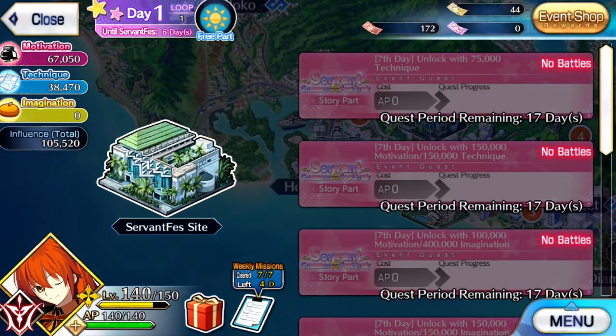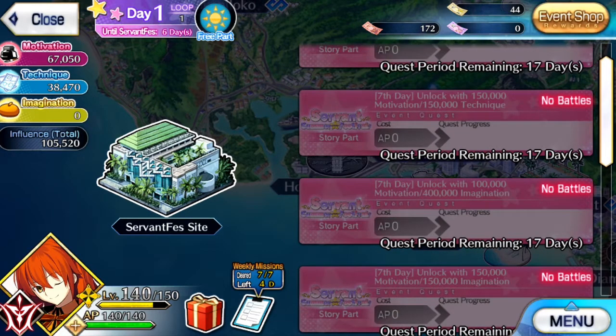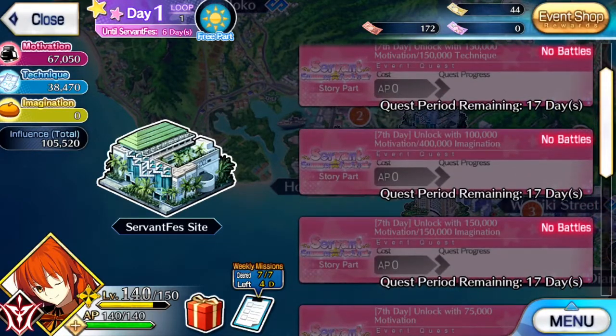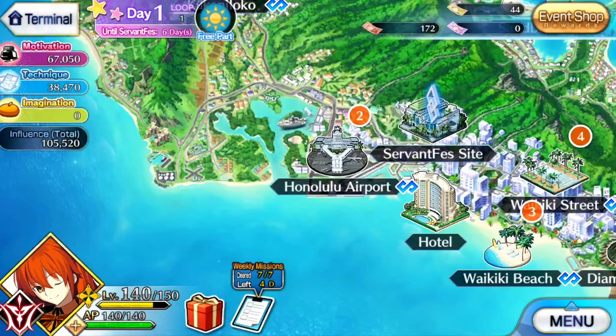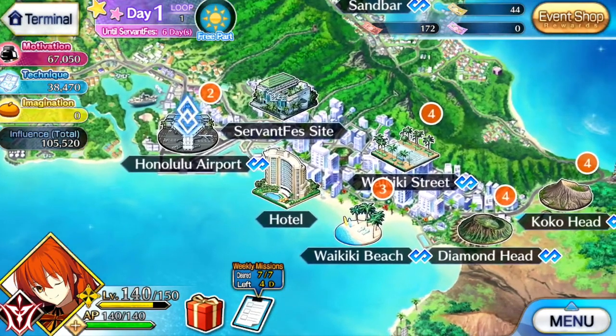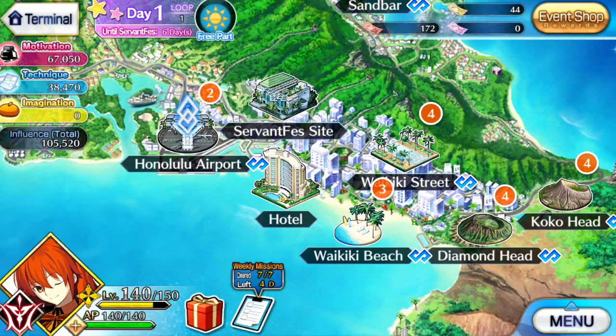For example, you have to be on the seventh day and unlock with 75,000 technique points, or in this case 150,000 motivation and 150,000 technique points on day seven. If you don't actually reach the amount — if you reach the day but don't have enough points, because some quests will be locked to specific days if you don't make it on time — then don't worry about it. Just wait until the end of Servant Fest, because your point total carries. Loop and keep going until you have the right amount of points, then play the quest and you're done.